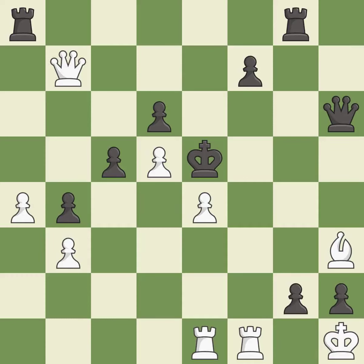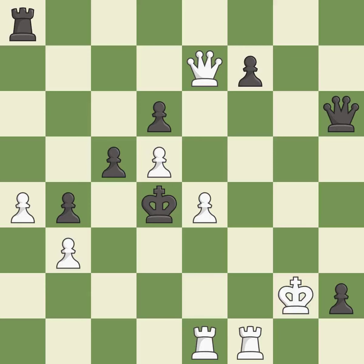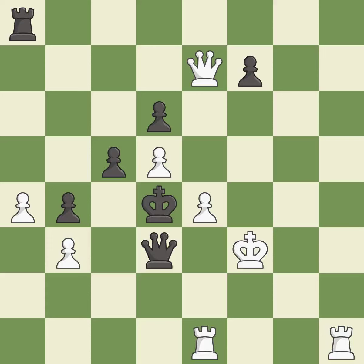This creates a threat to win a rook — it is best. This captures a vulnerable pawn — it is best. Takes back — it is best. This ignores an opportunity to capture a free rook — it is a miss. This evades the check from the queen — it is best. Recaptures from a previous move — it is best. That was a truly amazing move — it is brilliant. Capturing that queen wins material — it is best. This moves the queen to safety; this is the only good move — it is a great move. This evades the check from the queen — it is best. This creates a threat to win a pawn — it is best. This evades the check from the queen — it is best.